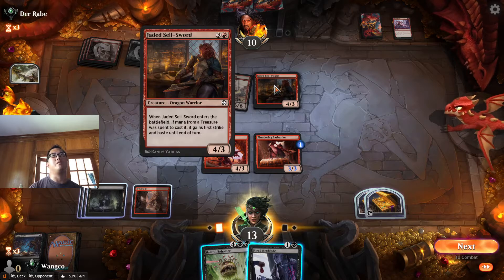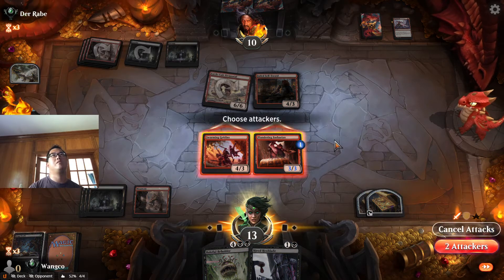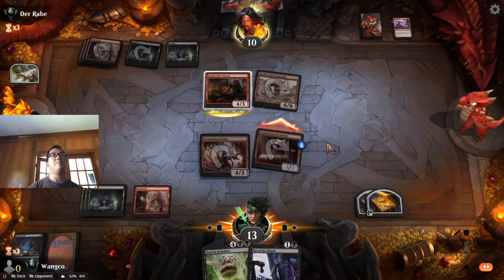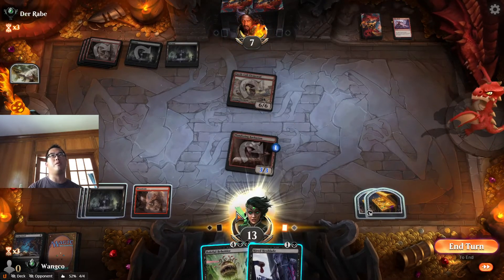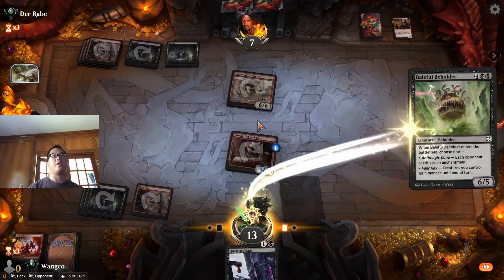I think they have to block here. Let's see if they miscalculate. They block — no Feign Death on their part — and then I think we have to do this, and we're hoping to trade here.